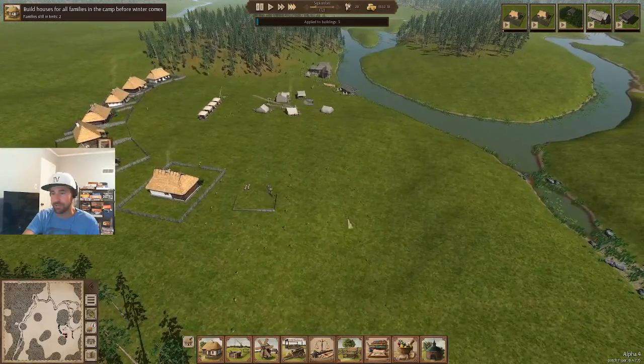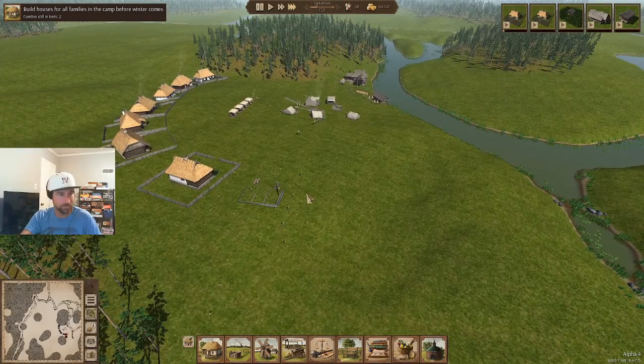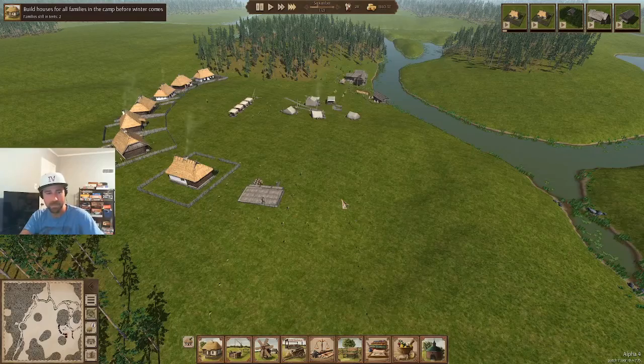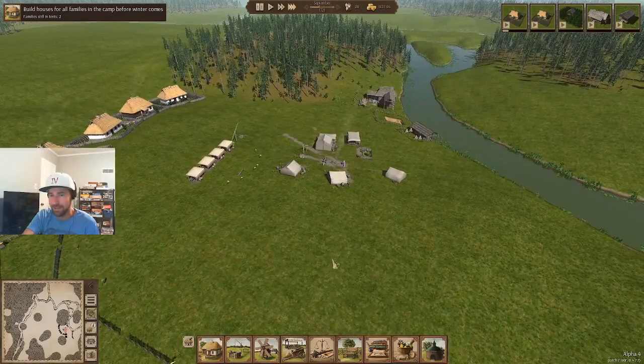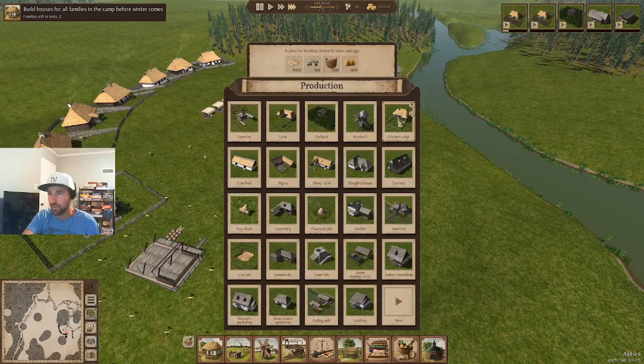Two more, last two buildings right here — very nice. Do we need hay for anything? Not really yet, unless we're gonna do chickens. Do they eat hay or grain? Can't ever remember — chicken coop.